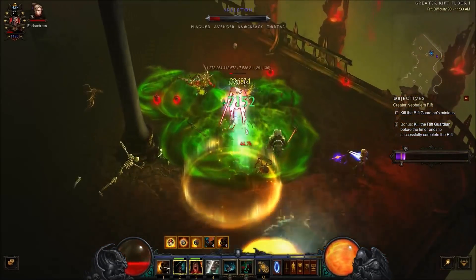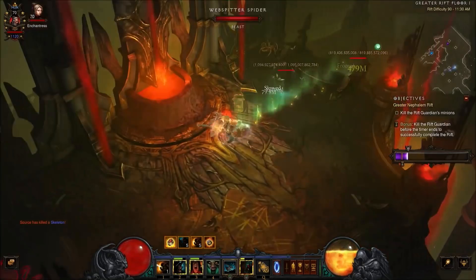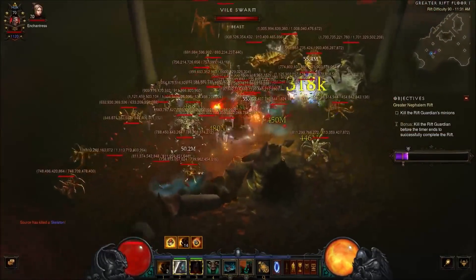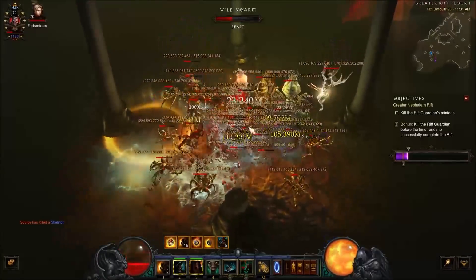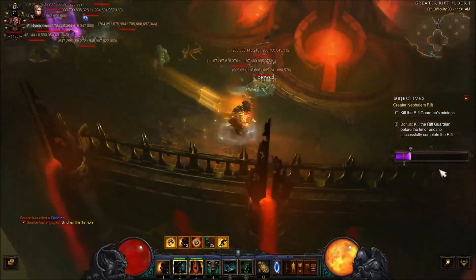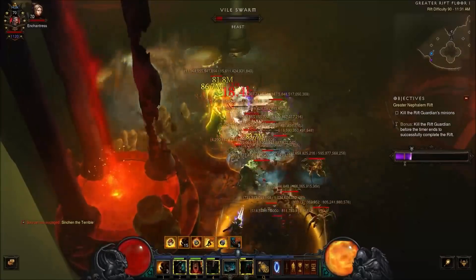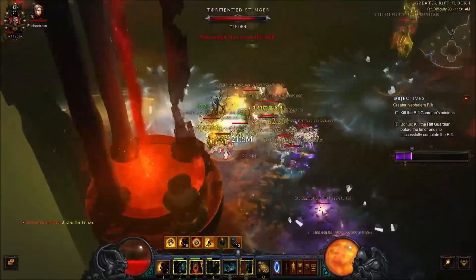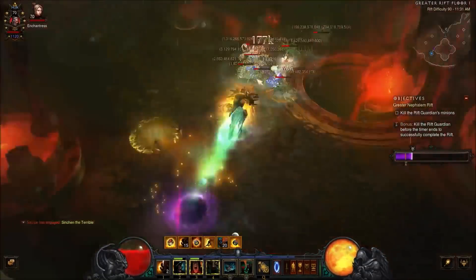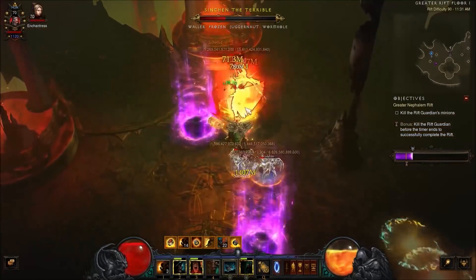Our toughness without Wrath of the Berserker or an Oculus Ring is higher than it was before — not insanely higher, but higher. When we have Ignore Pain and Wrath of the Berserker together, toughness really shoots up. We still do a ton of damage, so you can group enemies up and then blow them all up. A speed shrine appeared — nice. You still don't want to get hit by crowd control or frozen effects, especially frozen things, as they still deal a lot of damage.